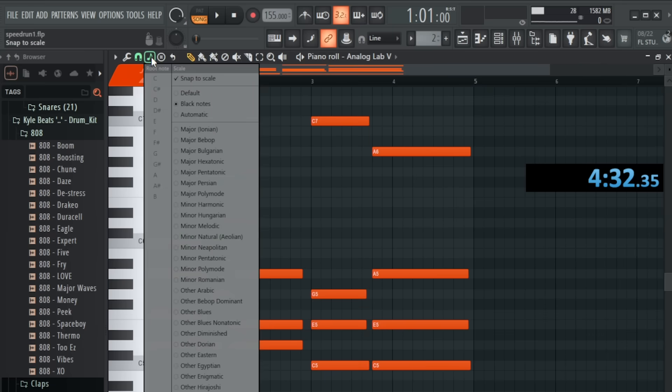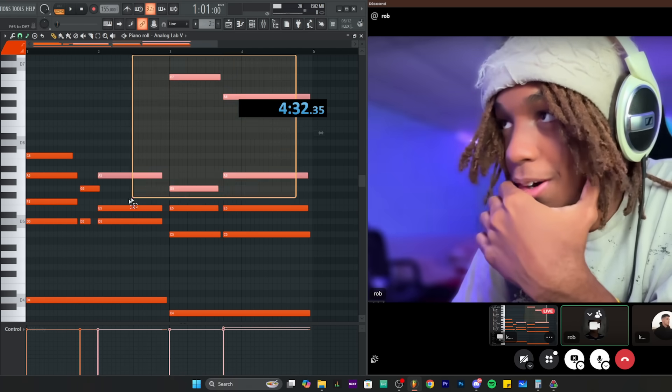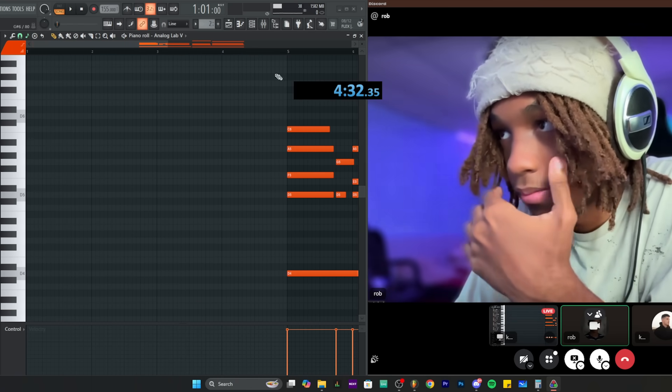The trick for chord memorization: duplicate the entire melody to the next bar, then delete the first bar so you have it as reference to memorize and practice. This way you can study the chord positions before attempting the speed run from memory.